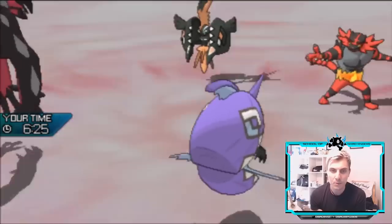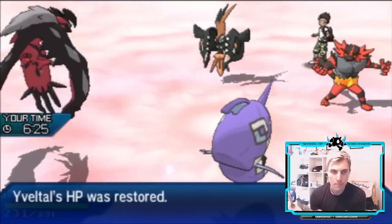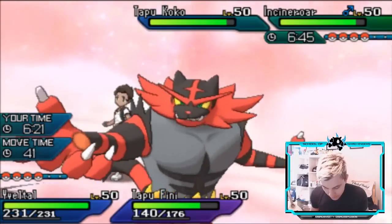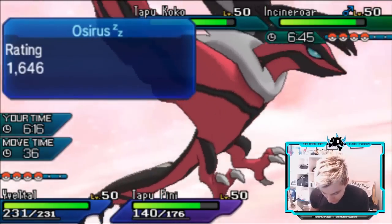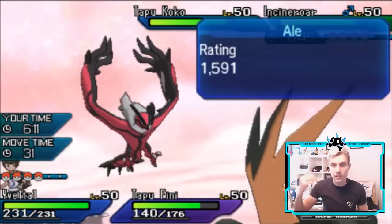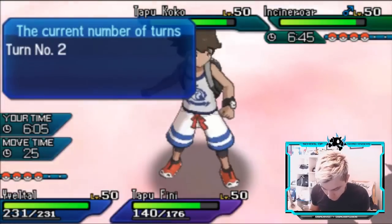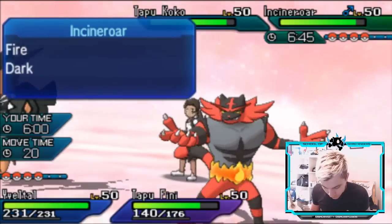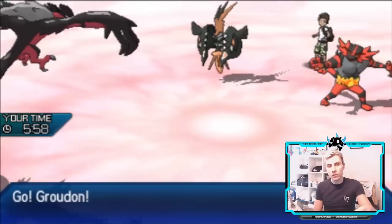We'll get back to full health with Tapu Fini, which is very nice. I do want to get Groudon in — it's a really good time. But the best thing to think about when switching Groudon in is having a good switch back in for when Kyogre hits the field, and that would be Tapu Fini. I'll Snarl again — I don't see Tapu Koko staying in here — and switch Groudon in.